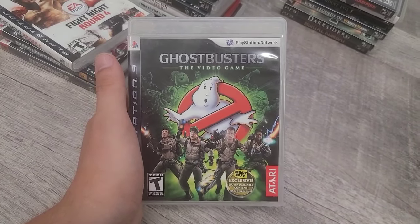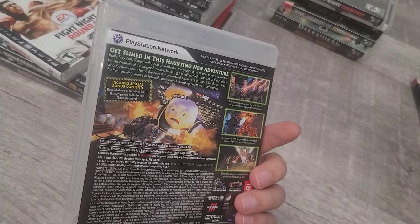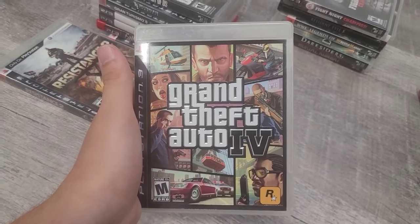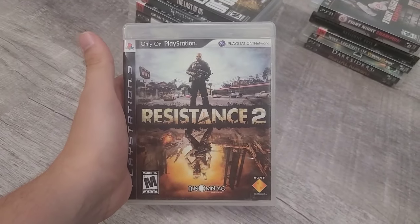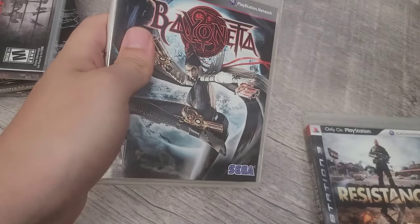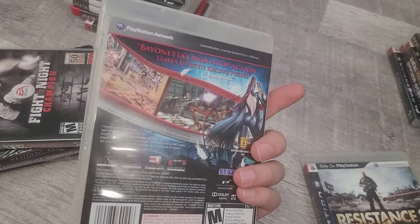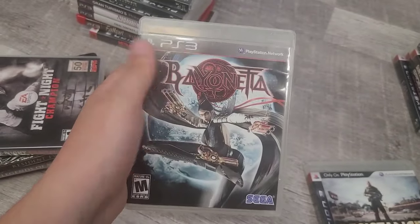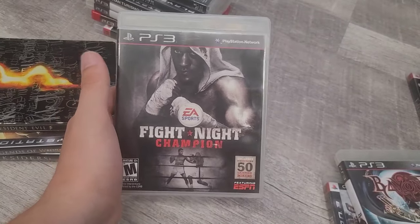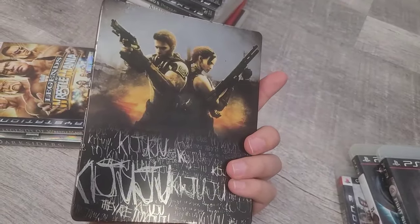Ghostbusters: The Video Game for PS3 with a Best Buy exclusive download content insert — never seen that before, pretty cool. Fight Night Round 4, GTA 4 with Niko, Resistance 2 for PS3. Next is Bayonetta for PS3 — you don't really see this one for PS3 very often, so it's pretty cool to have it in my hands. Also Fight Night Champion and Resident Evil 5 Steelbook Edition.